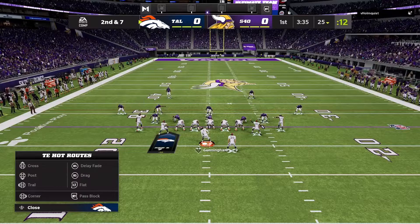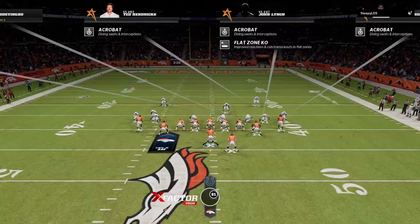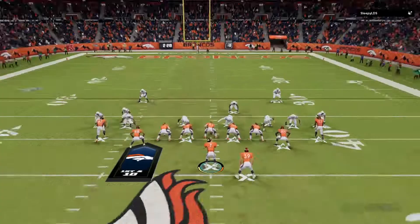We like to put our running back on wheel routes, so we've got to make sure that Zonka can actually catch. We do this setup real quick — throw it out of the backfield even though somebody's there. Possession catch, good agility, breaks another tackle, goes forward.